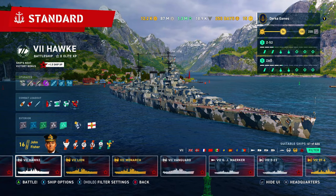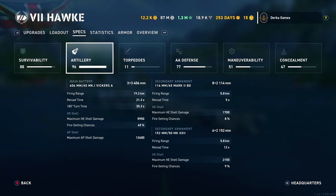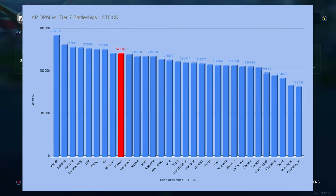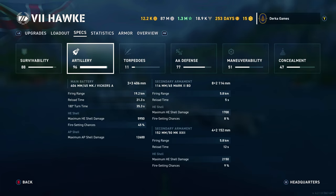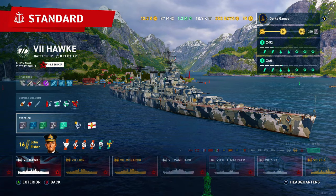The Hawk got buffed. The reload is now a respectable 28 seconds stock, and with my current build I'm seeing reload times down in the 18-second range. That's 9 406mm guns — the same armament as an Iowa class battleship — except we have battlecruiser dispersion. It makes for a pretty nasty combination.